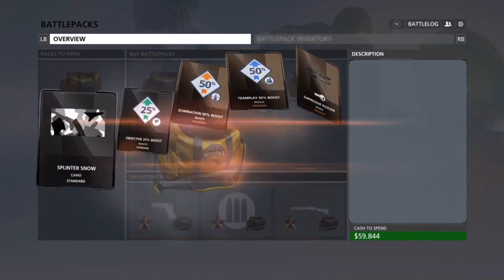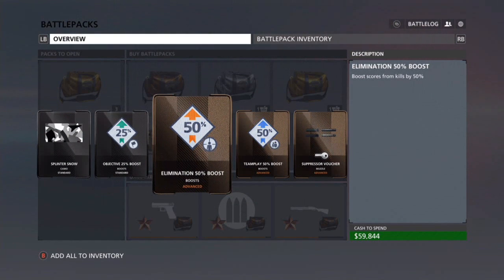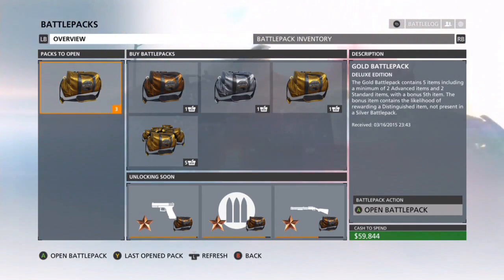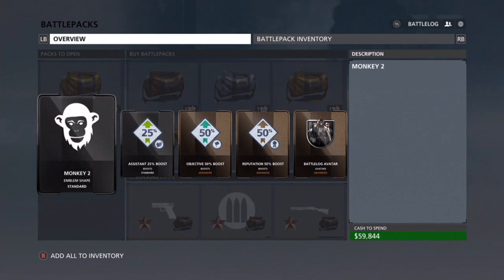And a Maple Bar patch - you can only get that through gold battle packs, so that's awesome. Let's open up the next one. Splinter Snow, Objective 25 boost, Elimination boost, Team Play, and a suppressor voucher. I could probably use that on my pistols or sniper rifles, or maybe a submachine gun.